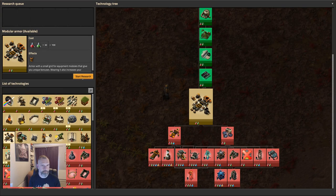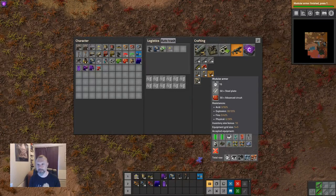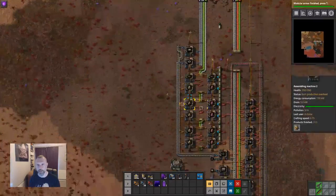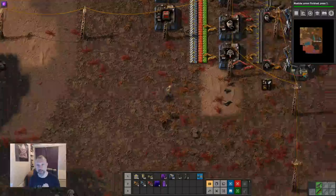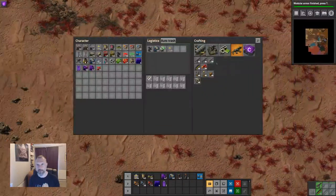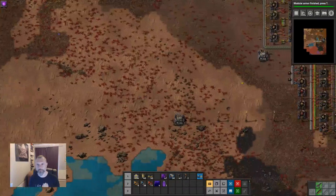Here is modular armor. This is behind red and green science, but remember we needed a round of military to unlock the first one. Modular armor takes steel and red circuits. Unless you're in a multiplayer game, let's run away because I think I have auto trash for steel — don't want the bots to take that away.